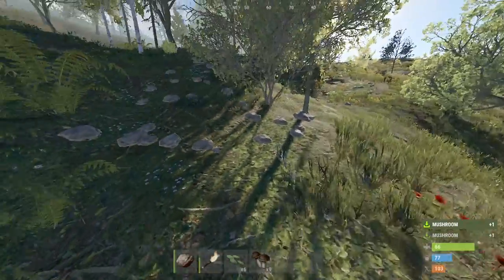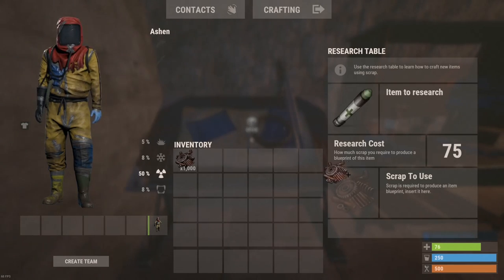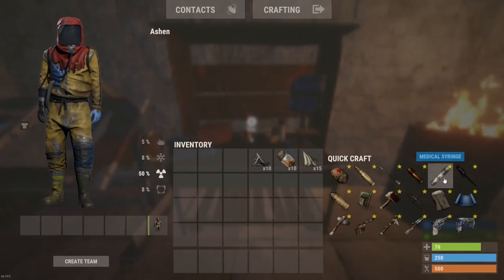Medical syringes are great as they provide instant health as well as healing over time. However, they first need to be learned, and to craft them they require a tier 2 workbench and some materials that you may not have yet, including ample low-grade fuel and metal fragments.